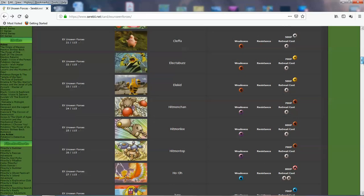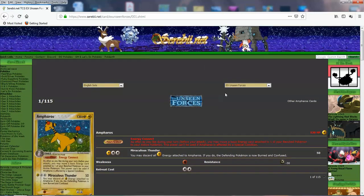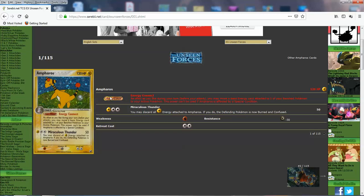This video is going to be long — we've got to talk about a lot of the regular Pokemon. There are quite a few here. Ampharos has Energy Connect: as often as you like, you may move a basic energy attached to one of your bench Pokemon to your active Pokemon. So you move energies from the bench to the active — a lot of combos you can do with this, like using Mr. Briney's Compassion. And Miraculous Thunder: you may discard all lightning energy attached to Ampharos; if you do, any Pokemon is burned and confused.